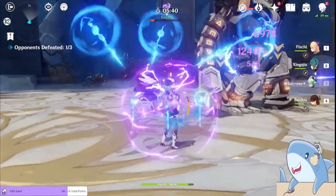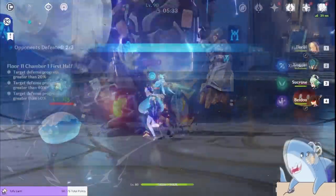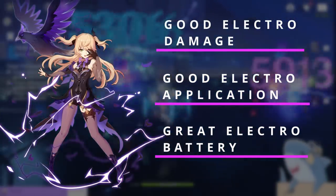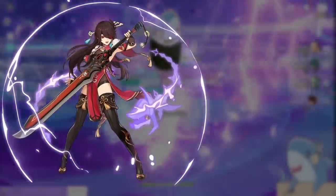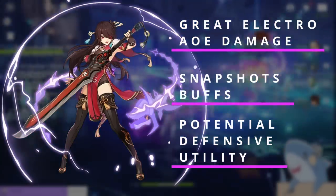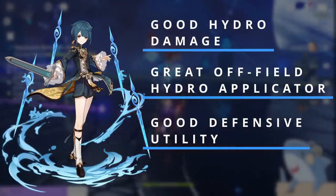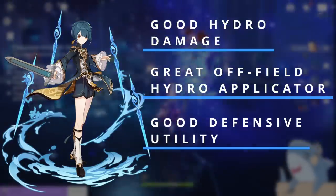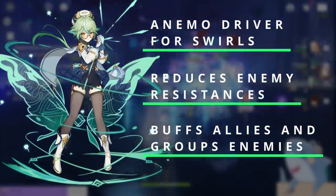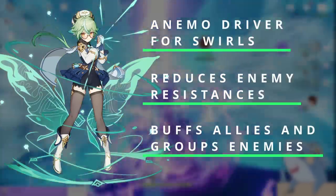The classic four-star Taser team consists of Fischl, Beidou, Xingqiu, and Sucrose. Fischl does good damage, applies lots of Electro off-field, and generates a lot of Electro particles, which is really nice since Beidou needs a lot of help with energy. Beidou is a very strong source of AoE Electro damage, further enhanced by snapshotting buffs and providing defensive utility in the form of a shield at Constellation 1. Xingqiu does good damage and applies a lot of Hydro off-field while also providing healing, interruption resistance, and damage reduction. Sucrose triggers Swirl reactions, dealing a lot of damage on her own while reducing enemies' resistances, buffing allies' elemental mastery for more elemental reaction damage, and grouping enemies for even more AoE damage.